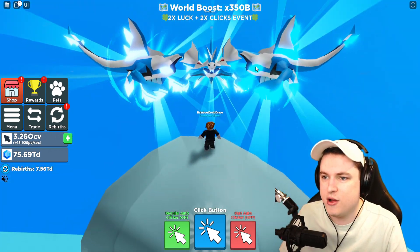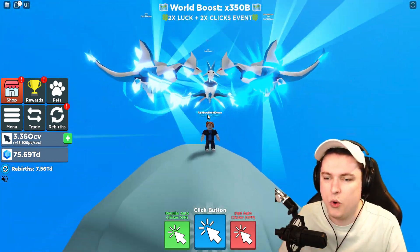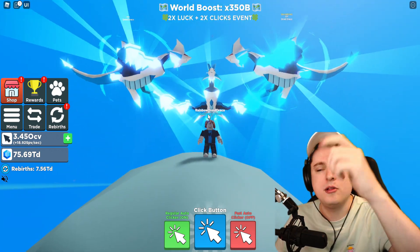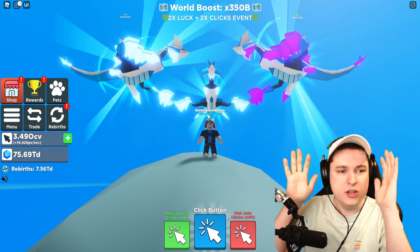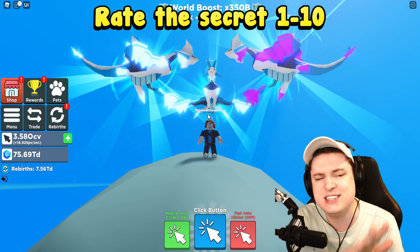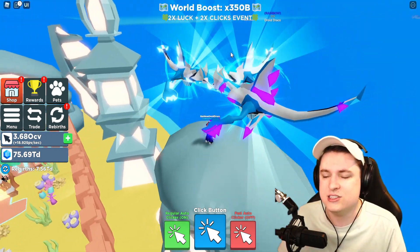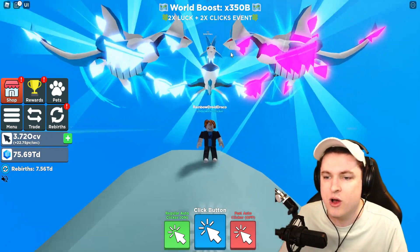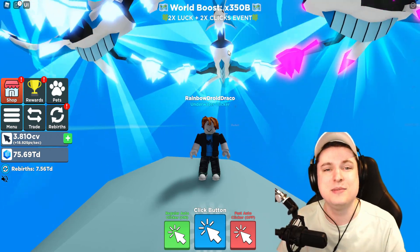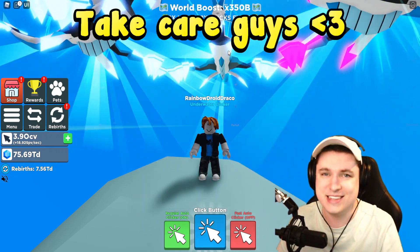One more look at these pets - the disco ball Dracos, very, very cool. That's going to wrap it up for Clicker Simulator today. If you enjoyed this video, hit the like button and subscribe. Comment your rating for the secret pet - I'm going to rate it a solid seven. It's pretty cool, the rainbow is not bad, and I love the dragon-style pets in the game. See you later today for another Clicker Simulator video - take care, bye!